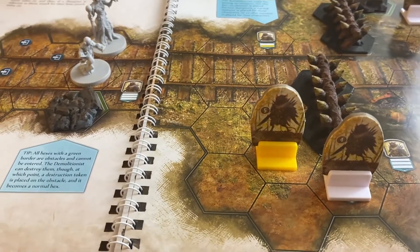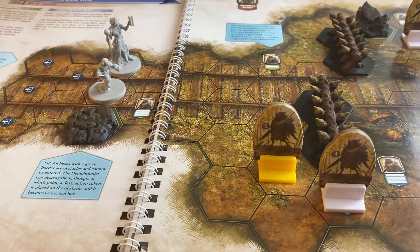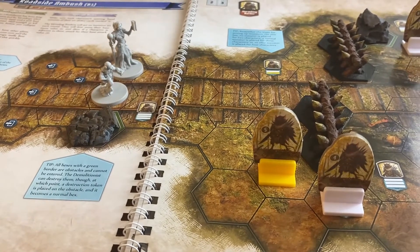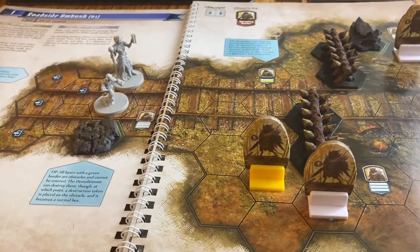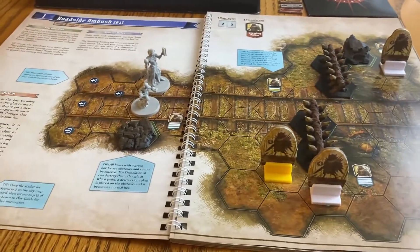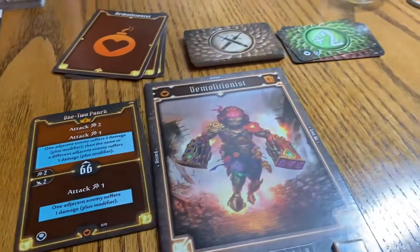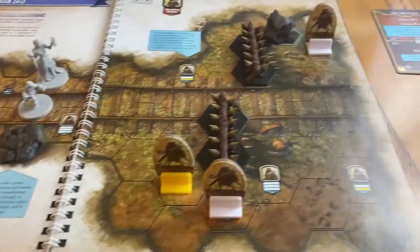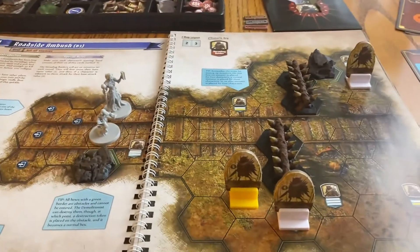That's the end of the round. We check if any attack modifier deck needs reshuffling — none do, so we're fine. Now I'm going to look at the next two cards for the Void Warden and Demolitionist and figure out what moves and attacks to plan for round two.